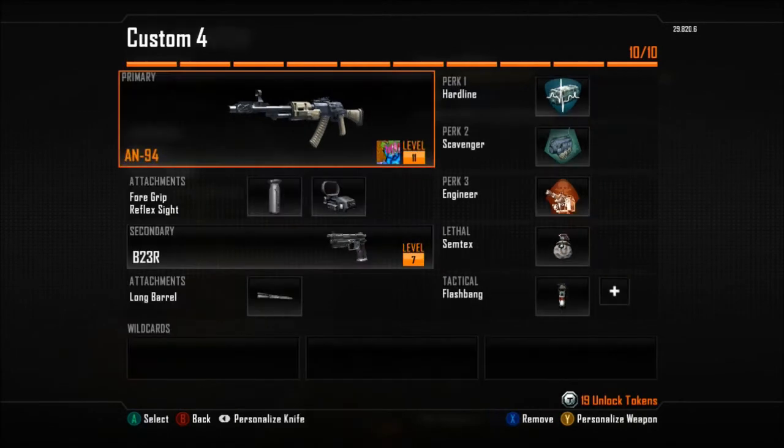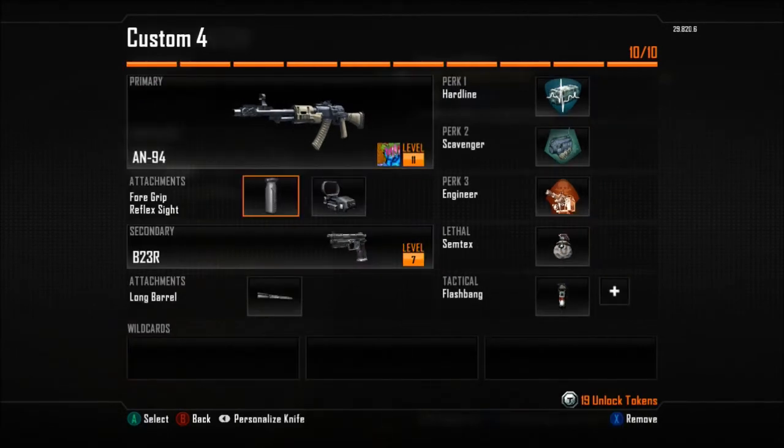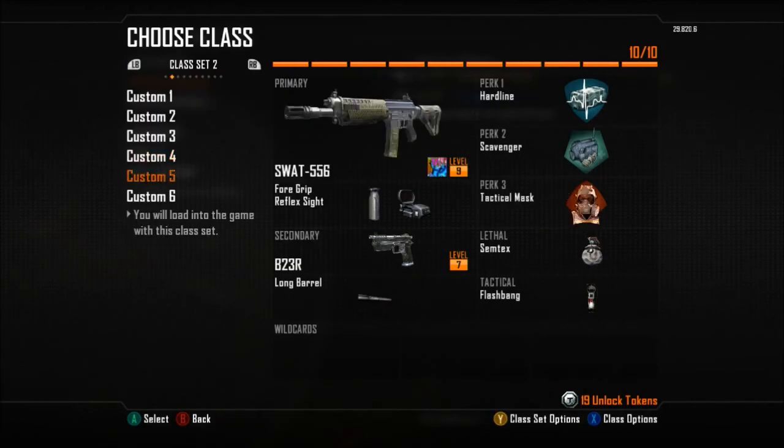Next is Custom 4 with the AN-94, 4-Grip, and Reflex Sight. B23R with long barrel. Flash Bang. Semtex. Engineer, Scavenger, and Hardline.